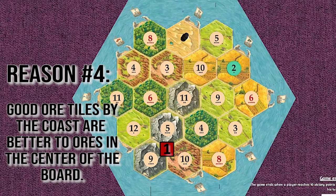Reason number four: good ore tiles by the coast are better than ore tiles in the center of the board. When you're a heavy ore player, it's hard to have good road resources, and you don't want to get trapped in the middle of the board. By having a coastal ore, it gives you two options to expand if you point towards a coast. In this case, you could potentially get to the 10-brick 3-1 port, or you can potentially build on the 9-ore. Although those spots aren't high producing, it gives you a spot to build, which is critical for the heavy ore player.